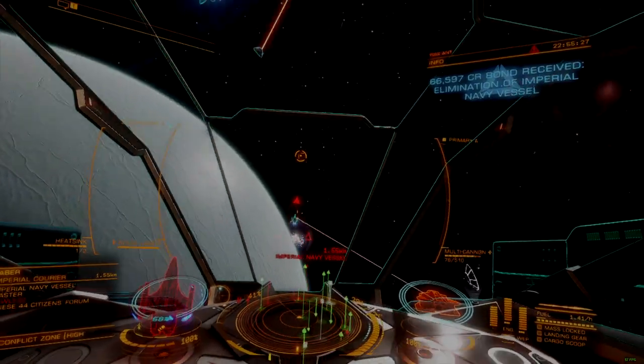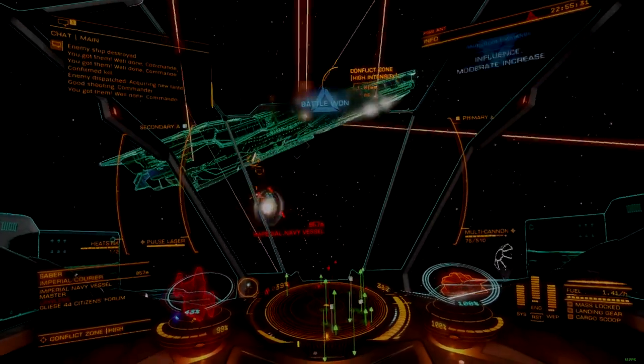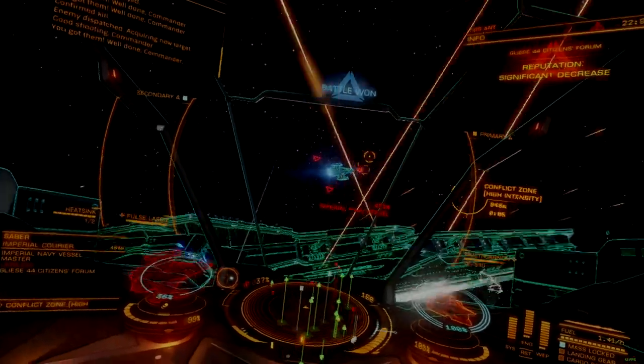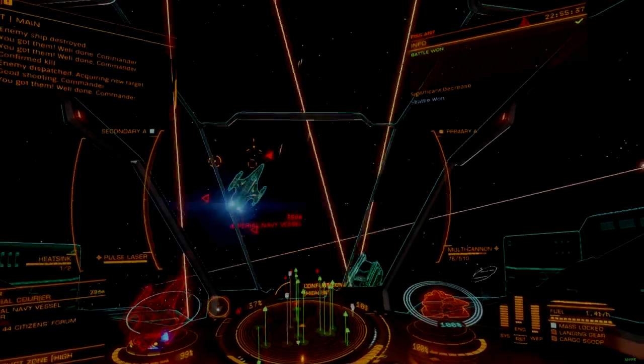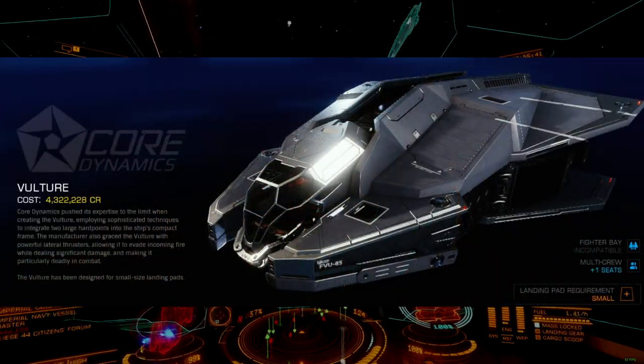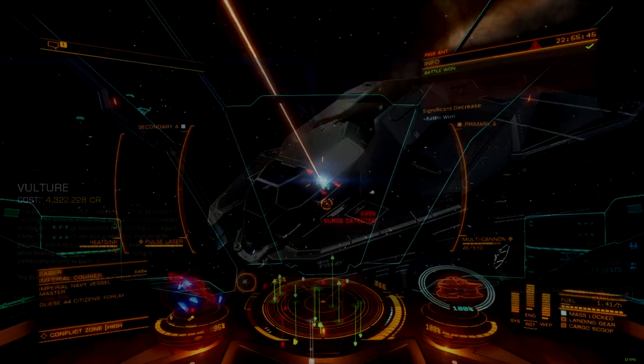Hey there, Commanders. Today we have another 2.0 build of a long-pass ship build that I still use and find to be very useful when grinding out combat-focused CGs. Meet the Pissant, a combat-focused PVE Vulture with emphasis on piecemeal engineering capability and low build costs.